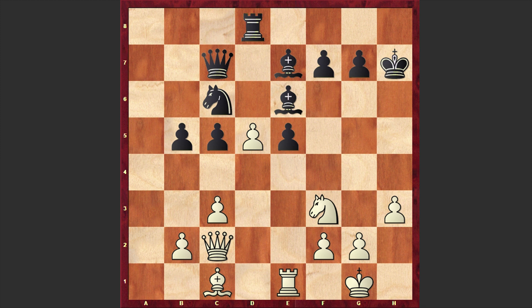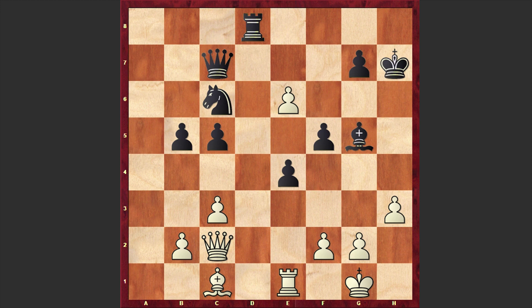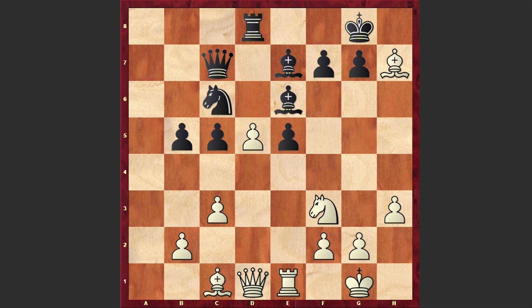The idea of Bxh7 is that if Kxh7 then Qc2 check is coming and white is winning. If Kg8, then after dxe6, fxe6, white can play Qg6 and with his shattered pawn islands black is facing serious problems. Or after Qc2 check, if a move like f5, then white can capture on e6 and then play Ng5 and then Qb3 — both protecting the pawn and attacking the pawn on b5. White is managing to gain advantage while winning the pawn on e6, and will also win the pawn on b5.